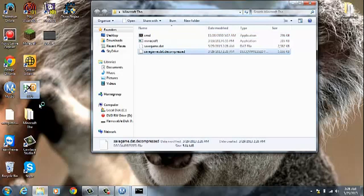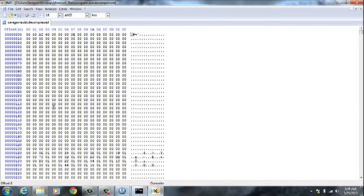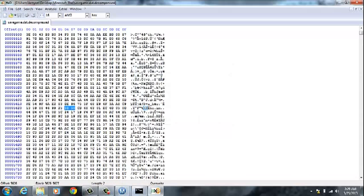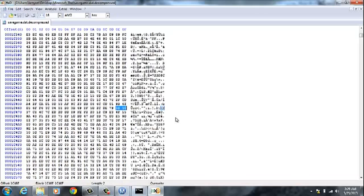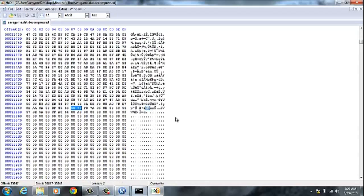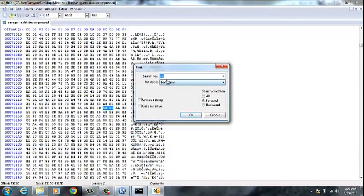Go ahead and open the decompressed file in HXD — I drag it in. Then go to Find/Search. The easiest thing to search for would be XP, but you're not going to get there on your first try. Keep hitting F3 after you search until you get to the correct area. Actually, don't use XP — I didn't think it'd be used that much. Just use 'inventory' instead.